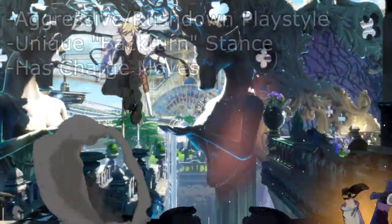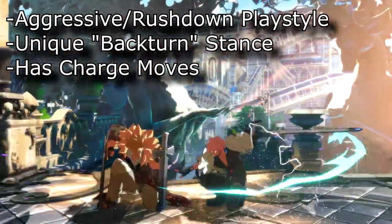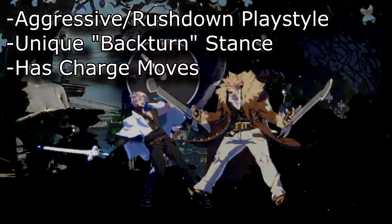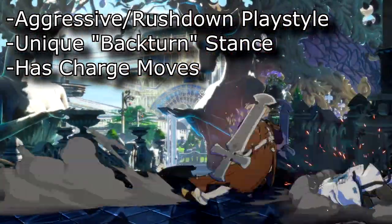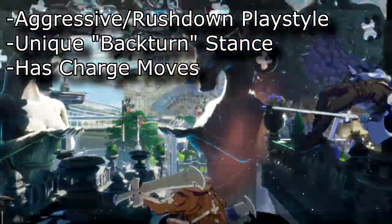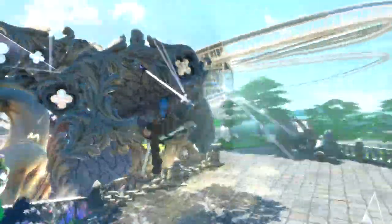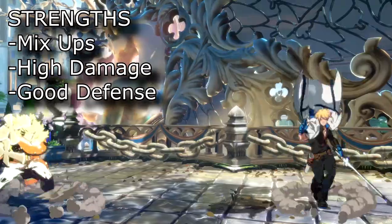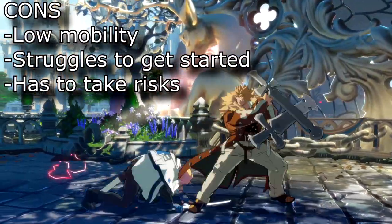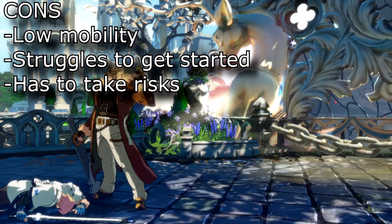Today is your day, and besides, thinking is pretty overrated anyway. Leo is for aggressive players who want a nice balance between an oppressive mix-up game when on the offensive, coupled with decent pokes and projectiles in the neutral. Leo has the ability to enter Brynhilder stance, also referred to as back turn stance, and it is when he is pressuring the opponent up close in this stance that Leo is at his scariest, as he has access to a plethora of mix-ups. Leo's strengths are his amazing mix-ups and pressure as well as his high damage. His cons are his low mobility, how he can struggle to get going, and how much he has to take risks to get started.